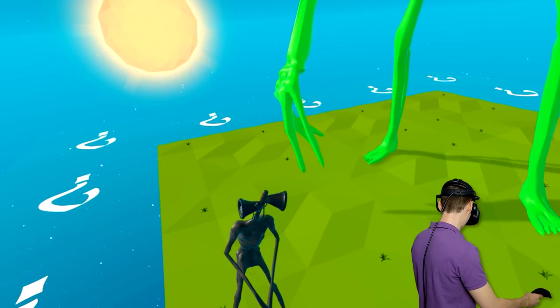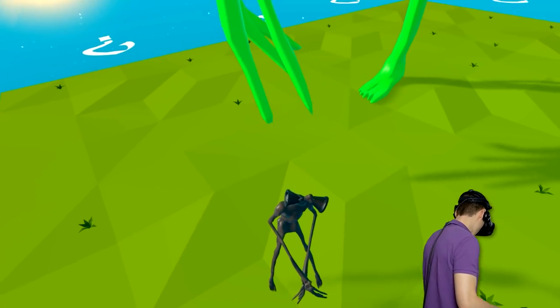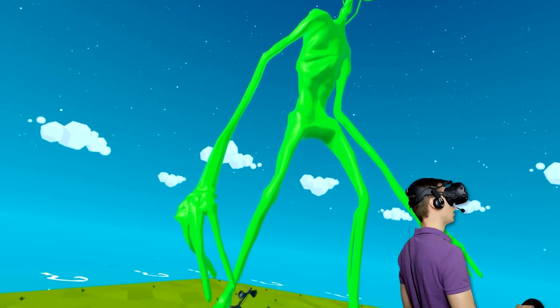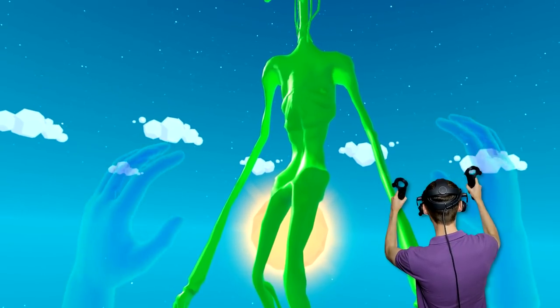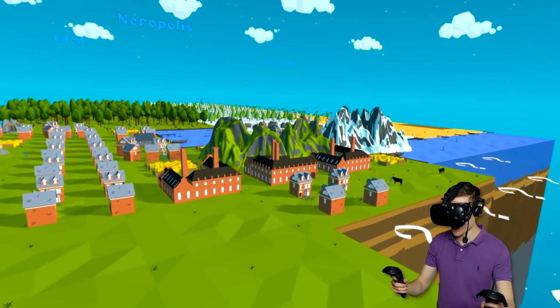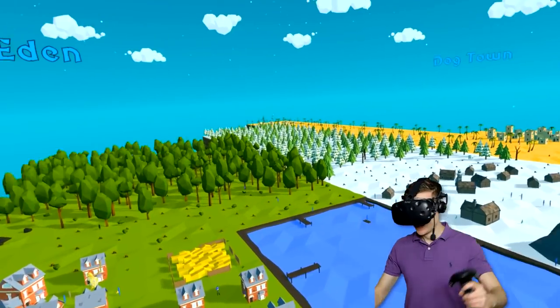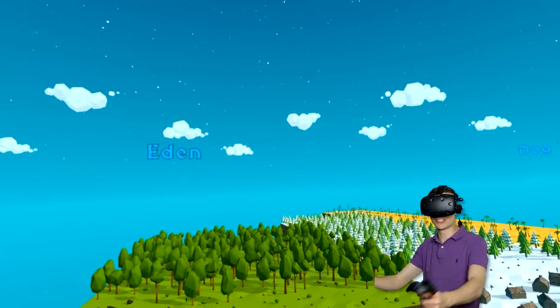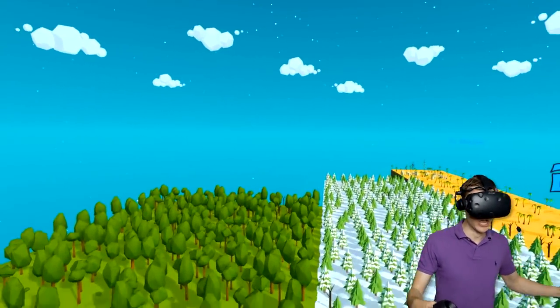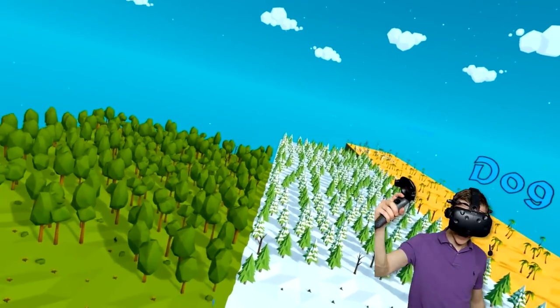I've got level one Siren Head right over here — look at the difference. Hallelujah! Oh, and it all makes sense now — this is nuclear Siren Head. Alright, people — and that is how you turn your world into Siren Head World. Thank you guys for watching, and check out these videos on your screen right now.